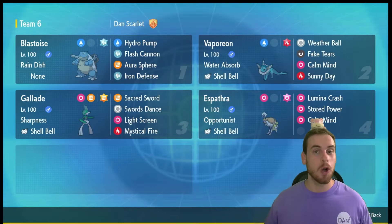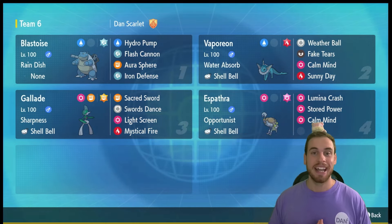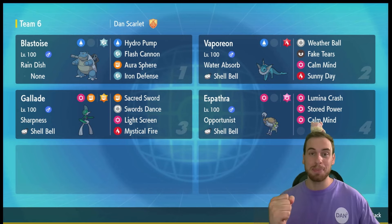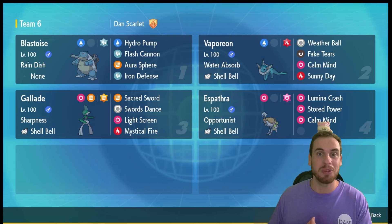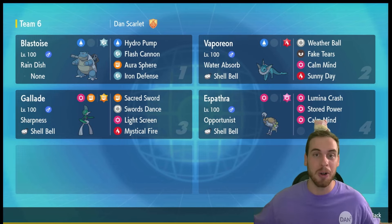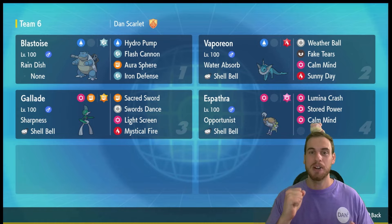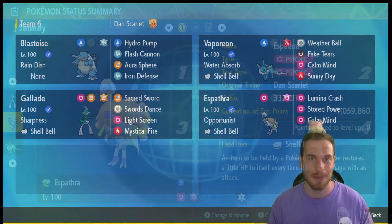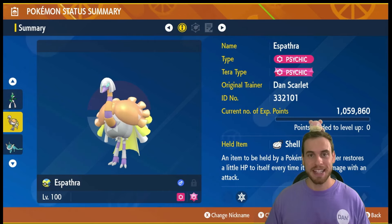Our community has two goals when it comes to all these events: help as many people as possible get the win, and beat the Tera Raid with as many different Pokémon as possible. If that sounds like something you'd be interested in, make sure you join the Dan Squared Discord at discord.gg/dansquared. Now let's get into this build. Here's the high-level overview of seven-star Blastoise and the Espathra I use to solo it. Next to Blastoise you'll see the Fire Tera Vaporeon build, and underneath Blastoise you'll see what I think is the best build — Fighting Tera Gallade.